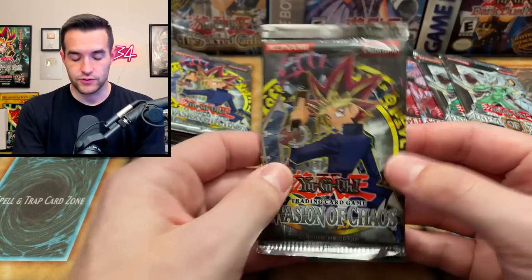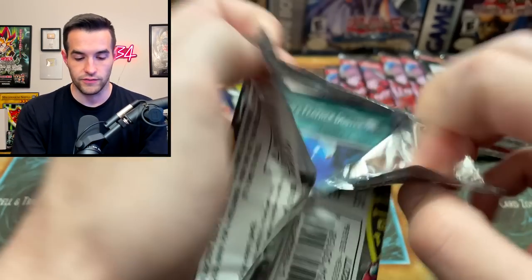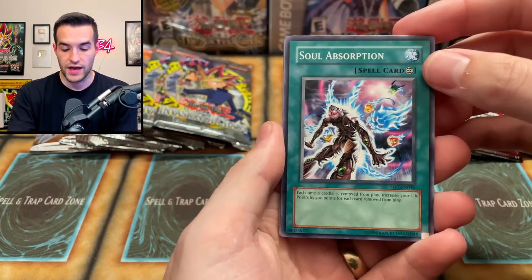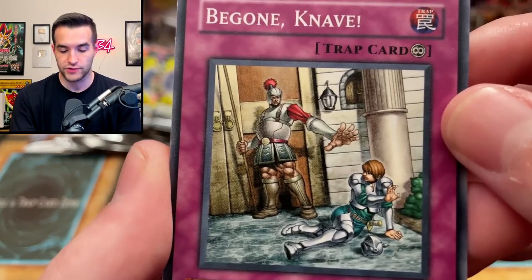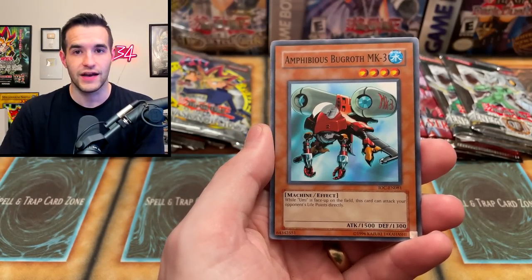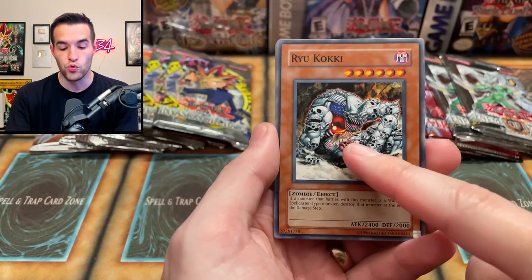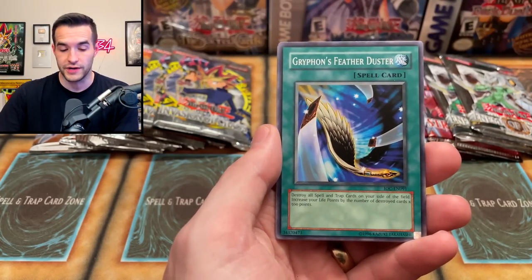Back to Invasion of Chaos. I still can't believe we pulled that — that is a huge Ultimate Rare pull. We have Soul Absorption, E-N, Knave with the absolutely gigantic hand, Amphibious Bugroth MK3 — not Burgoth, I used to say that all the time, sorry about that. Ryukoki — I did get my third Ryukoki so we're good there. Berserk Gorilla Rare would be nice. Griffon's Feather Duster, we got the Inferno — wait, are those skulls on it? I never noticed that. I'm looking at this card a lot differently now.